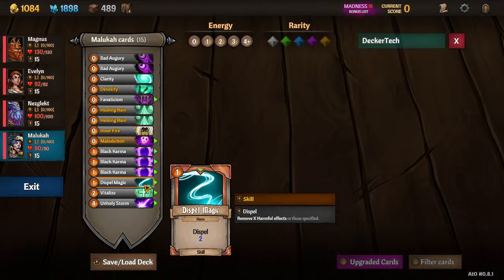Dispel Magic — someone on your team needs it, and Maluka is a good one since she starts with it. I'd upgrade to the Dispel 3 version if I had the shards. You don't always need it and can sometimes take it out depending on how many healers you're running. In a four-healer run I'll take Dispel Magic off Maluka, because Otis and Nezglick are more suited for dispel magics.